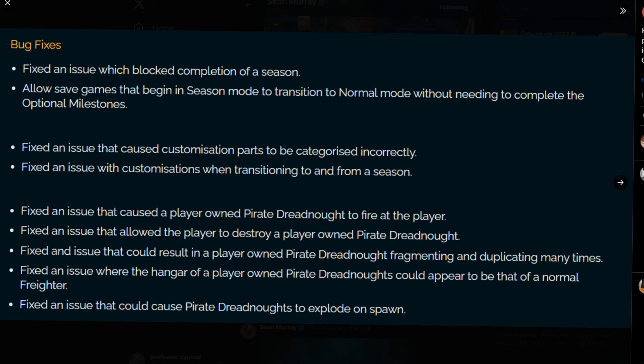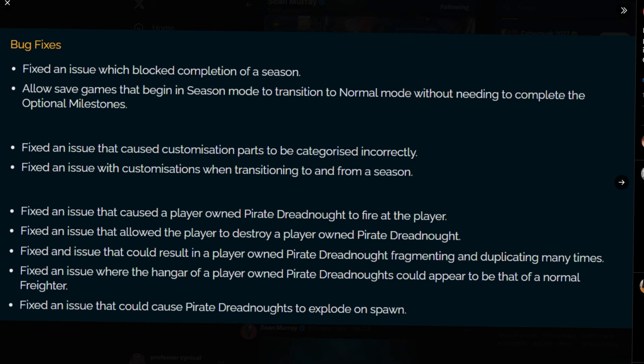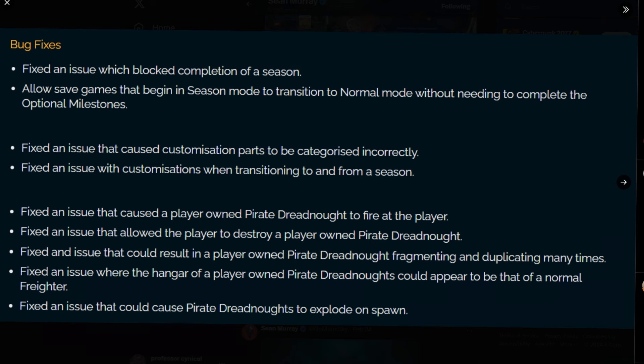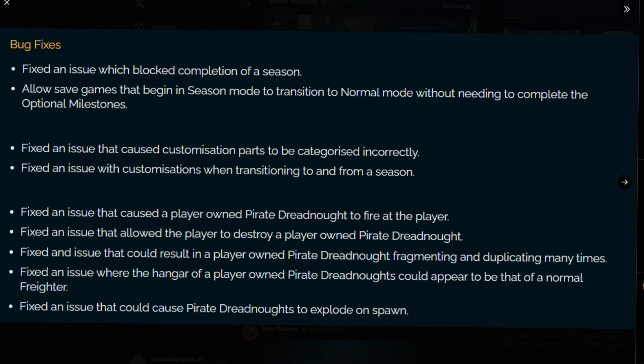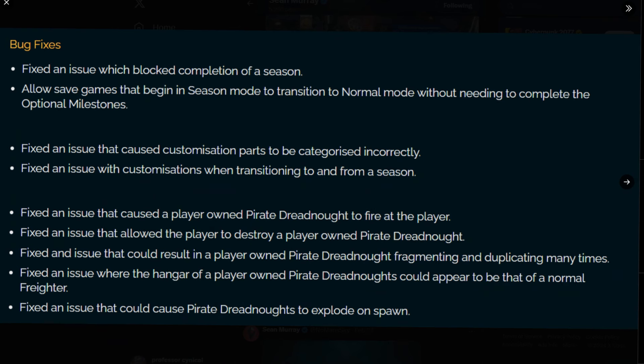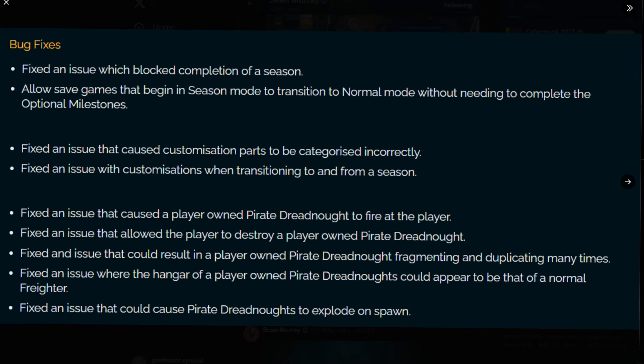Going onwards, it says allow save games that begin in season mode — or to put it more bluntly, expedition — to transition to normal mode without needing to complete the optional milestones. So essentially, when you're in your expedition and you have not completed all the additional extras, you can still transition and bring it back over to a normal save without having completed anything extra or optional. Again, a very wonderful fix.